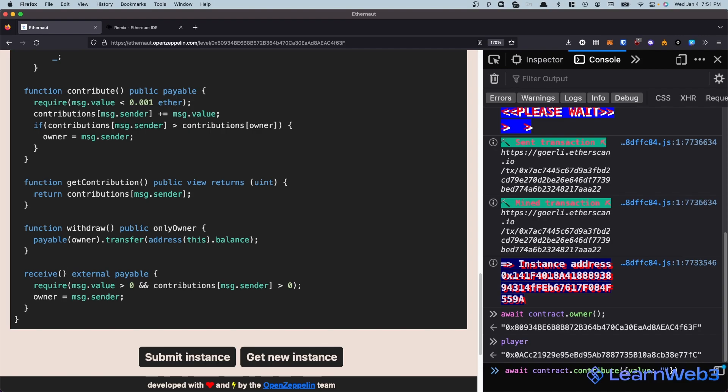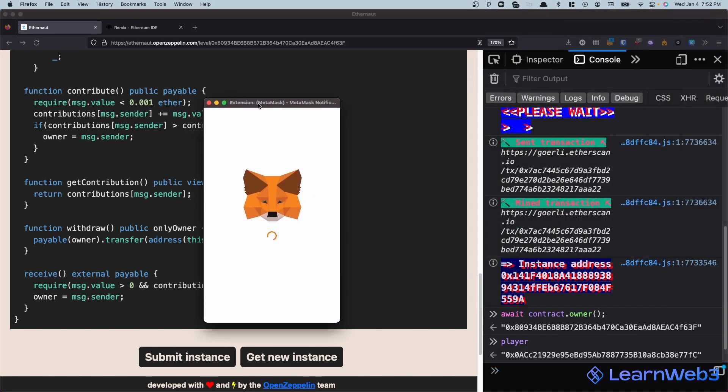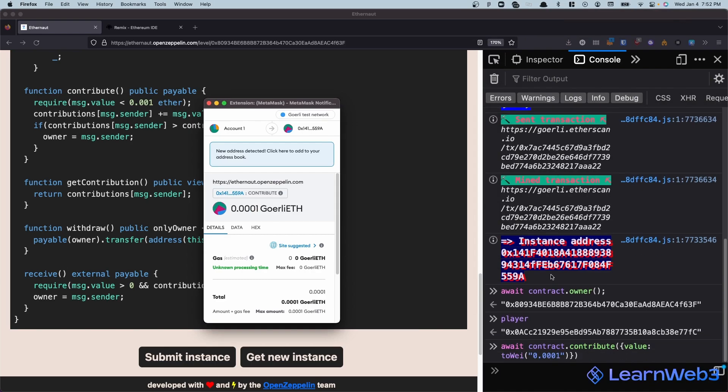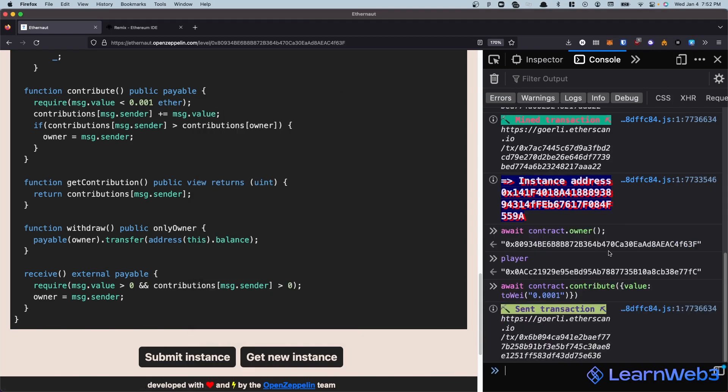We'll do await contract.contribute and we will send it a value of toWei(0.0001). toWei is a helper function available in the browser console that converts an Ethereum amount to wei - so it converts 0.0001 ETH into wei, which is what Solidity expects. Then we click confirm and wait for this transaction to be mined.